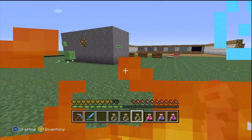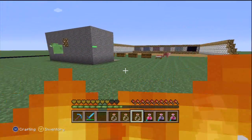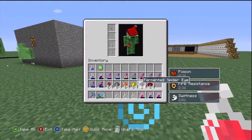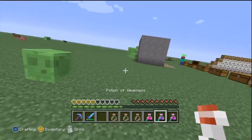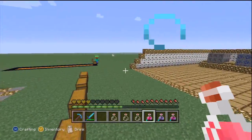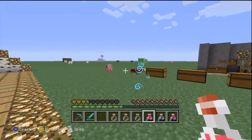Then we got the Potion of Poison. Who would want to drink this? Unless you really want to kill yourself, you just drink this. I'm poisoned for the next 35 seconds, and Fire Resistance for another 2 minutes. Potion of Healing — this one instantly heals you. Keep in mind these are level 1.